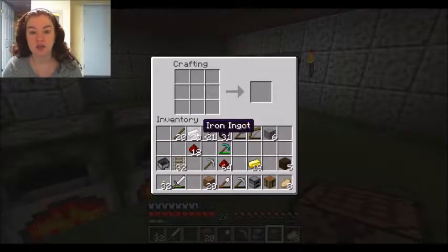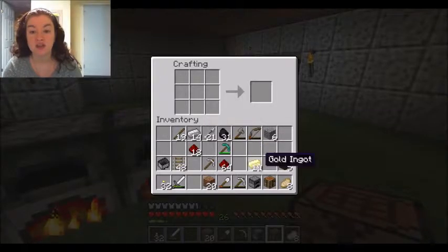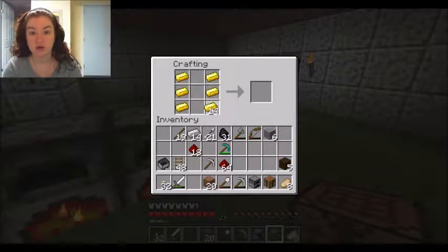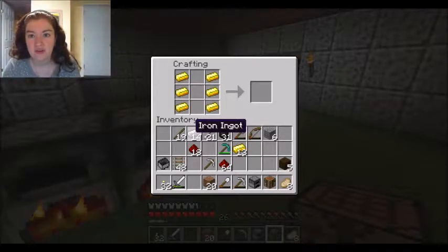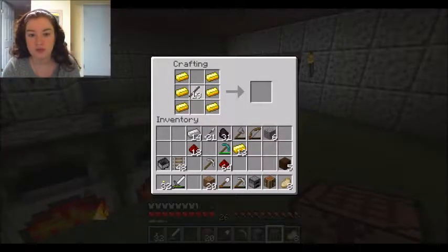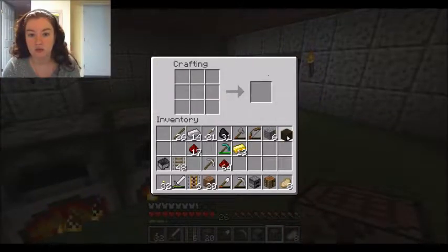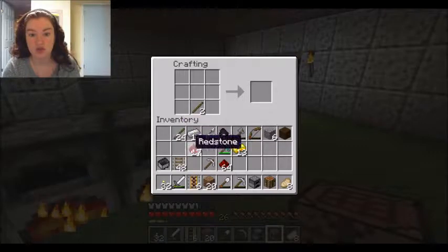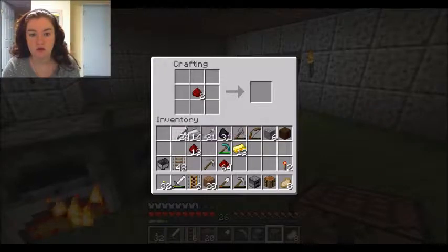The other type we're going to make — I'm only going to make one set of each. We'll make some more iron ones. The next kind are the powered rails. You put a stick in the middle, then a piece of redstone underneath, and you get powered rails. We're also going to make some redstone torches — we'll make four of those.